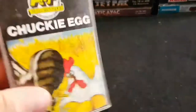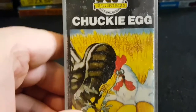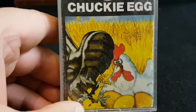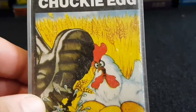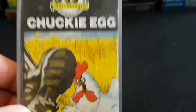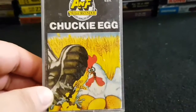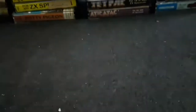Another one on the same sort of vibe — Chuckie Egg. Another screen — you collect the eggs, and there's birdseed that stops the birds and the enemies. You've got to get the eggs before the birds get you. Absolutely fantastic — Chuckie Egg. Not such great artwork but still cool. I bought it twice.